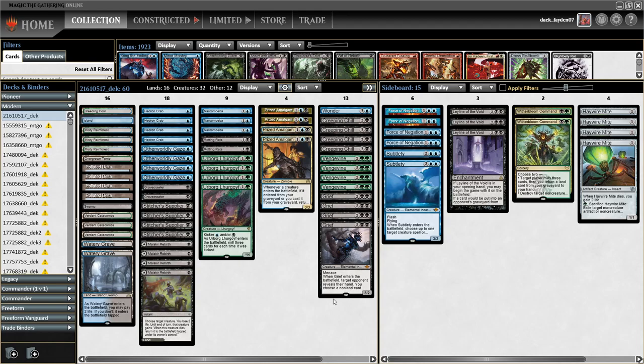With Grief in the main, it can help get rid of Dauthi and other problematic cards. Post-board we have Subtlety, Force of Negation — a lot of free spells. Sometimes you end up playing both Subtlety, Force, and Grief and just have an insane amount of free interaction. When you follow a turn one Grief with a Hedron Crab fetch, very powerful things can happen.